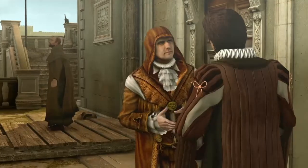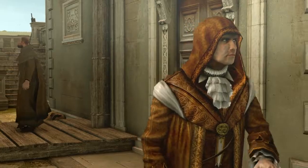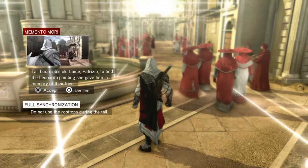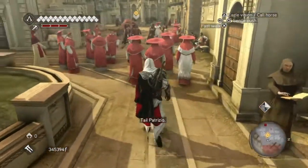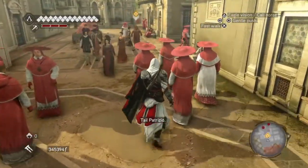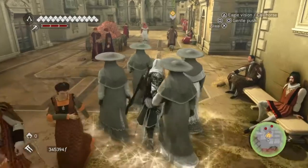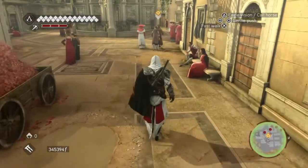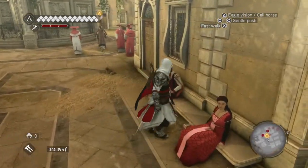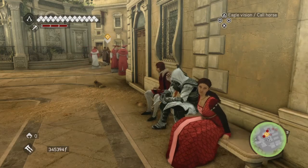You are here for the painting? Yes, Patrizio. So, Memento Mori — that's what we're going to be doing. We've got to tail Patrizio and the monk to where the painting is going to be. Full sync requirement here is: do not use the rooftops while tailing, which makes it a little bit more annoying. So you can't jump on the roofs, you just have to follow on the ground.